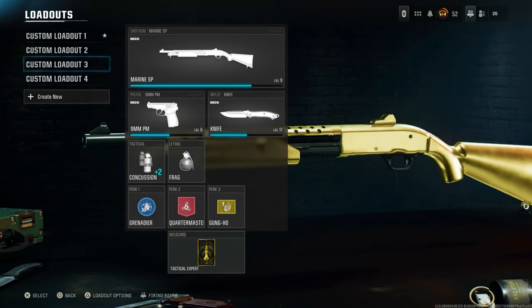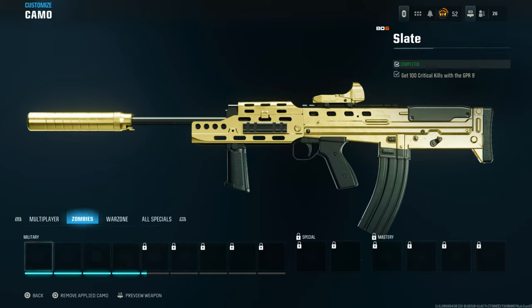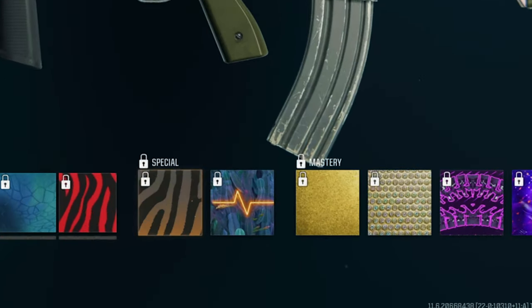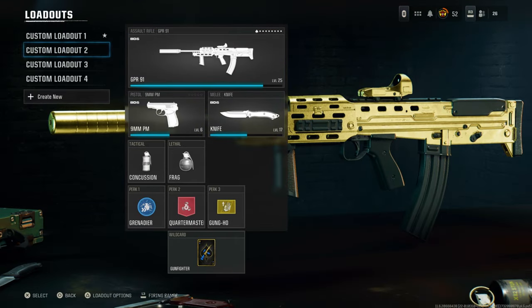I have so many weapons — basically all of them — made gold without even having gold unlocked. That's because of the camo glitch. As you can see right here, gold is not unlocked for this weapon, but obviously it's equipped, which is why I'm showing you this video.